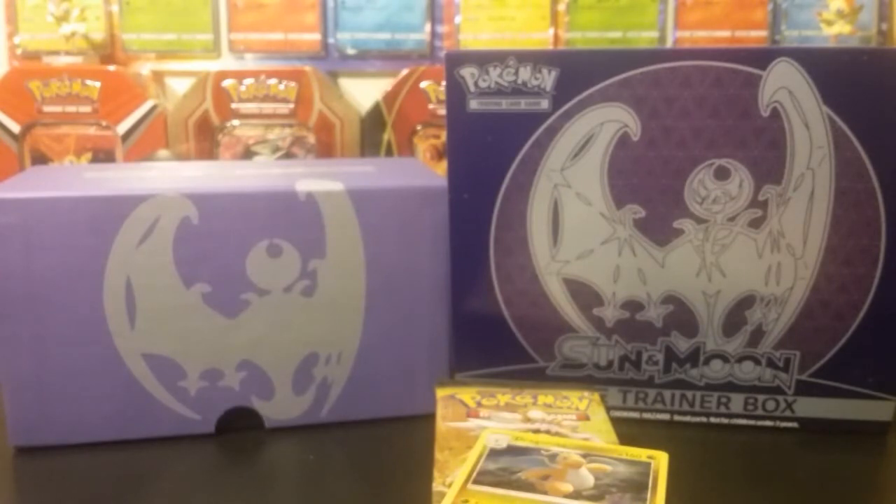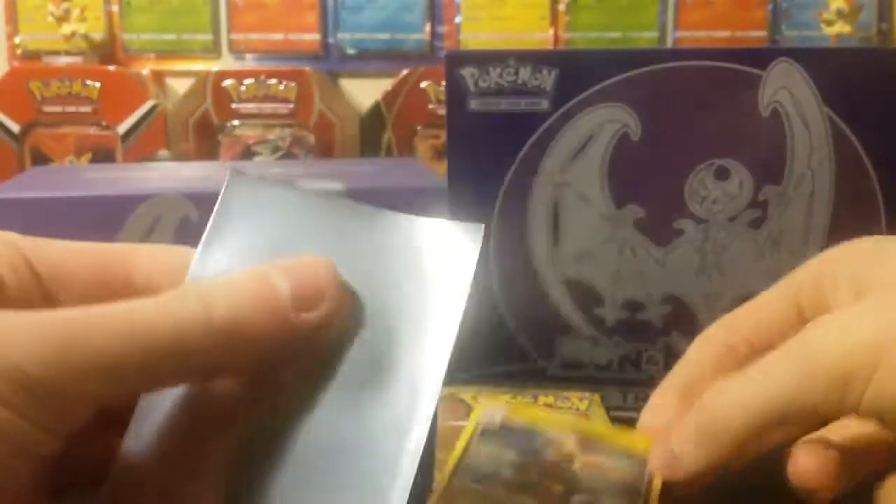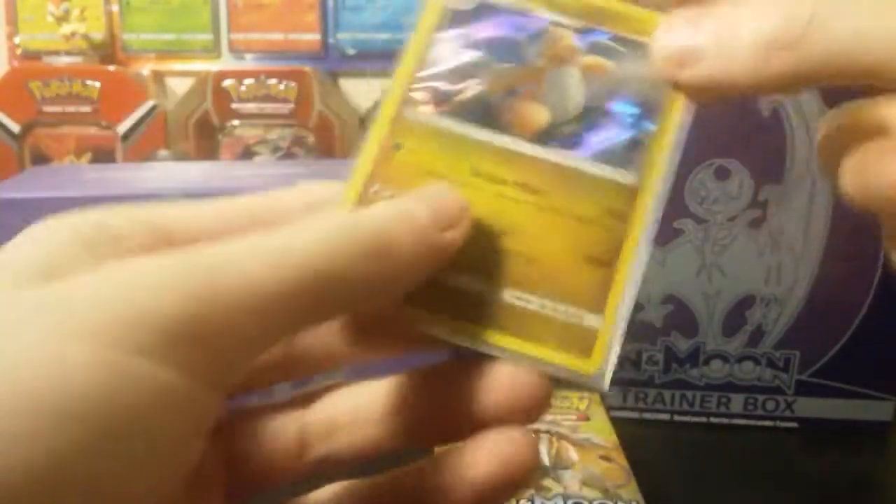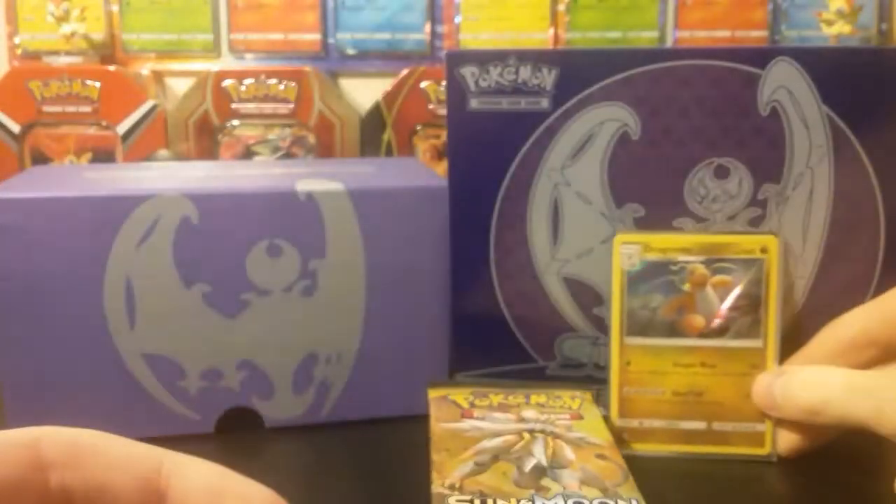Let me open up my Lunala sleeves real quick and just put this brand new Hollow Dragonite in there. Great way to start off this opening. Next, we'll open up some Solgaleo.